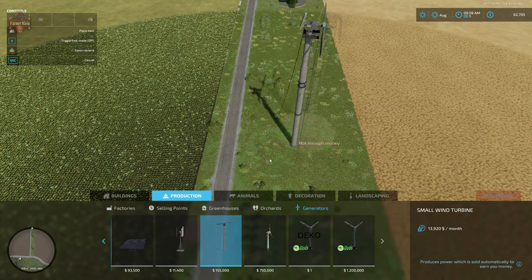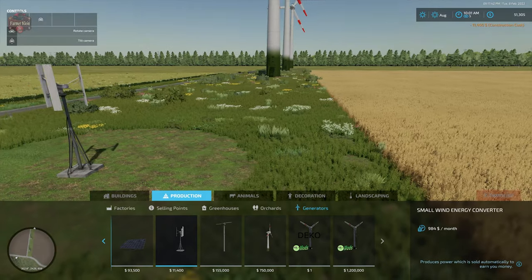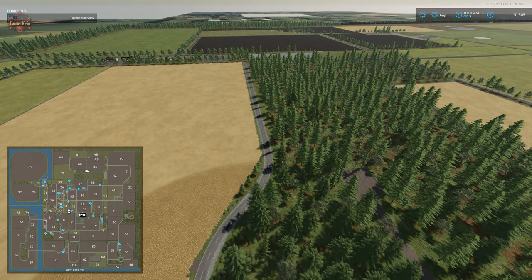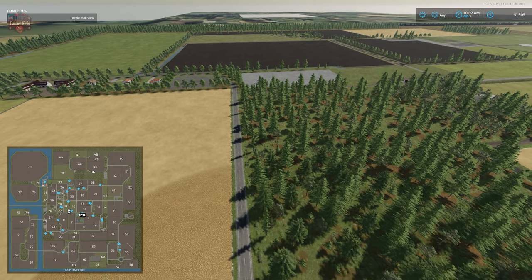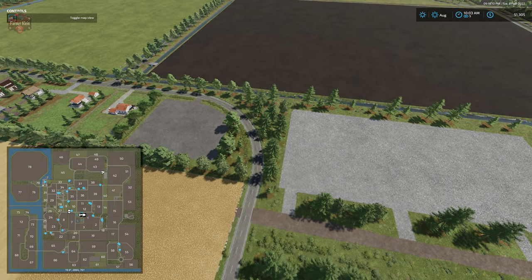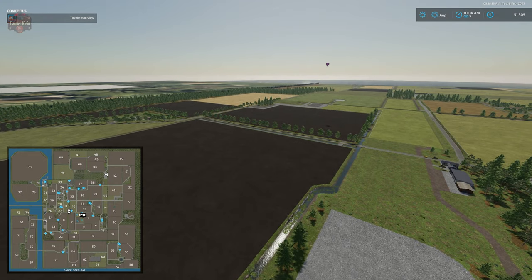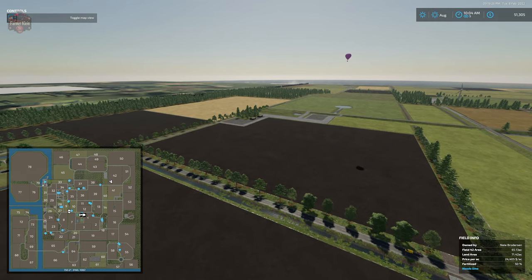Once you buy the windmill land, you can expand the field out to the road for additional farmland, or go to generators and put your own windmill down, earning $19,200 per hour. You can start small with a small wind energy converter and make a little money as you progress. I really like the idea of being able to sell decorative elements and put your own money-making variants down as your bank account grows.